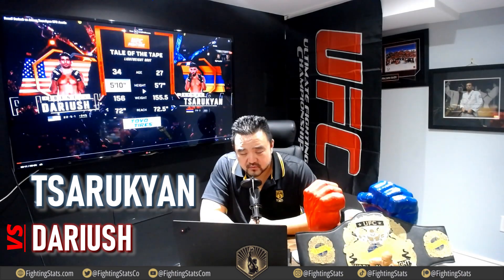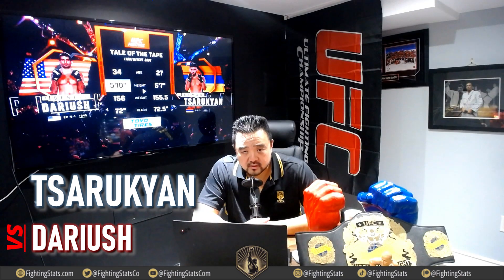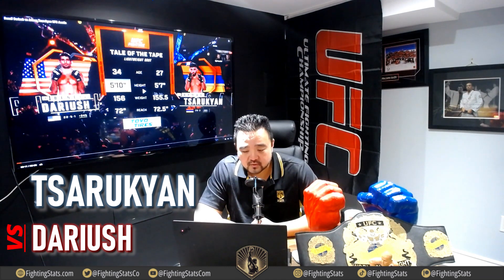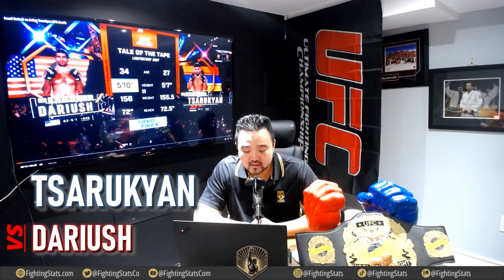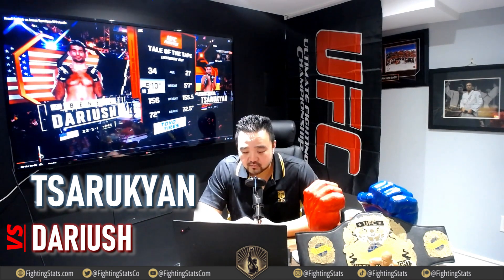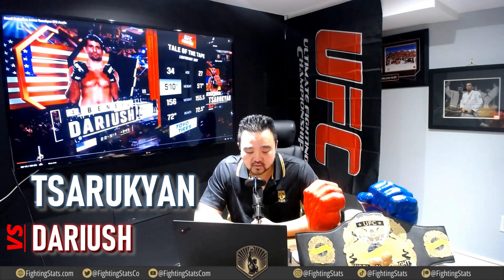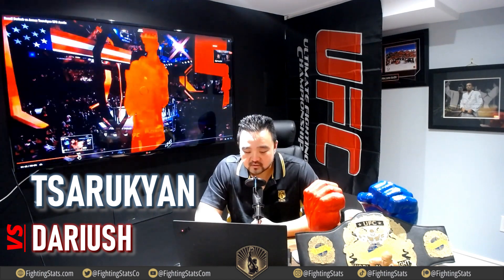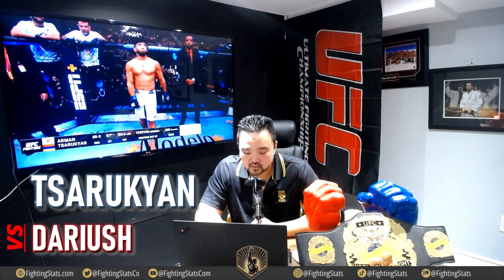Welcome back to Fighting Stats. I'm your host, Art C, and today we are continuing on the fight tape of Armin Sarukian. Here he takes on the number 4-ranked Benil Darius, so definitely moving up in the rankings here, coming in as the 8th ranked. Armin Sarukian, even though he's the 8th ranked guy, coming in as the minus 305 favorite. Benil is going to have 3 inches of height.